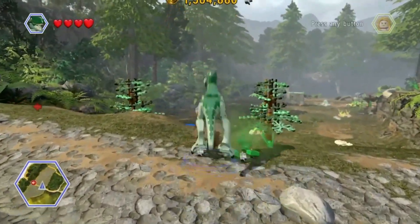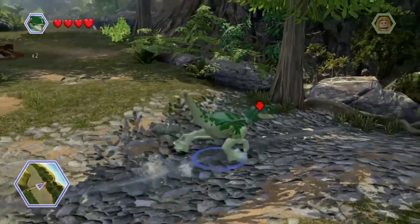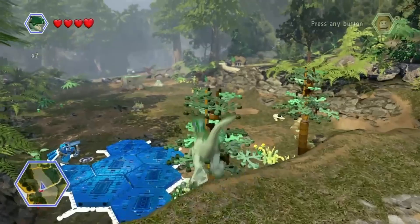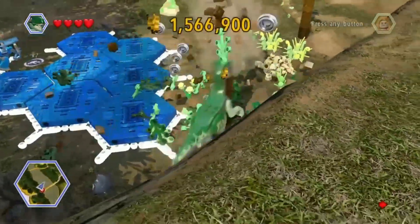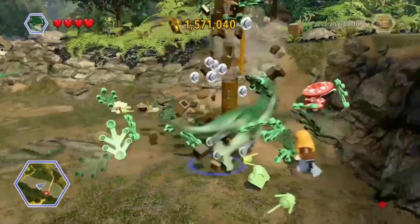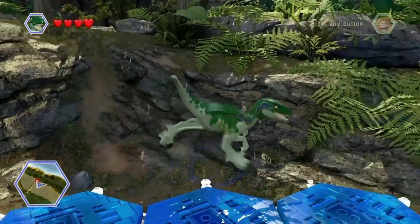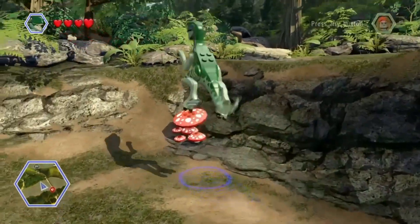These statues can get wild when you let them loose. That's where a gold brick is supposed to be, but I've got no idea how to get it to appear. It looks like it's on the ground - so what gives?